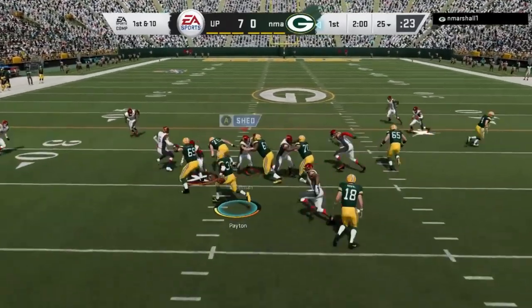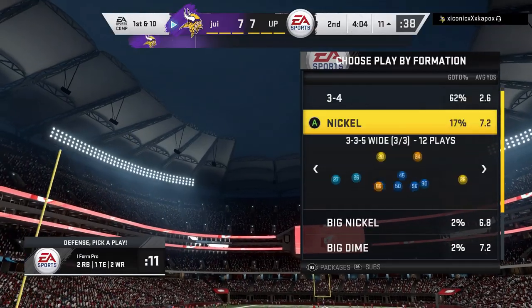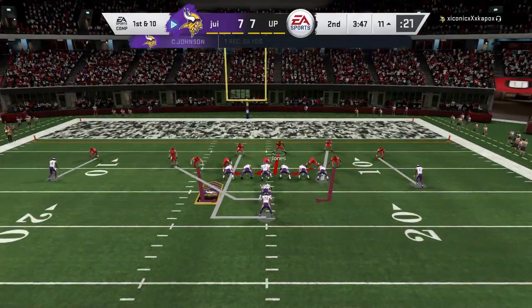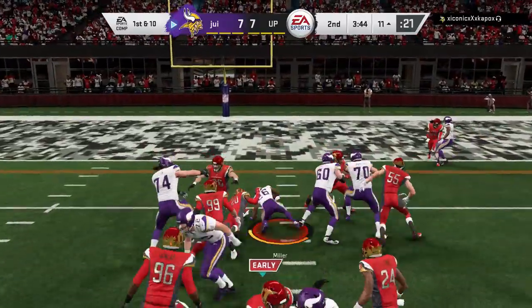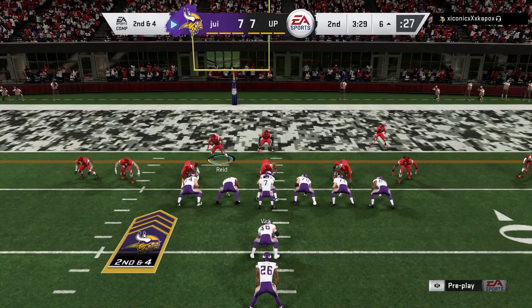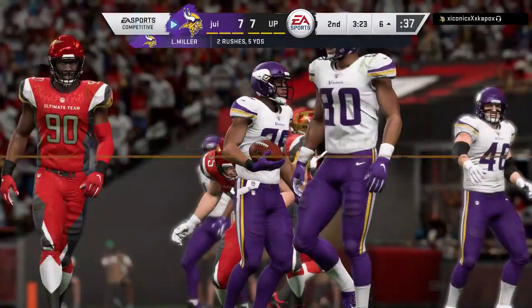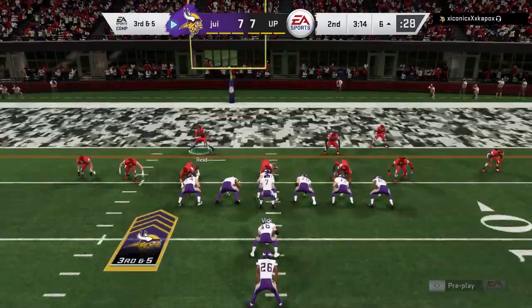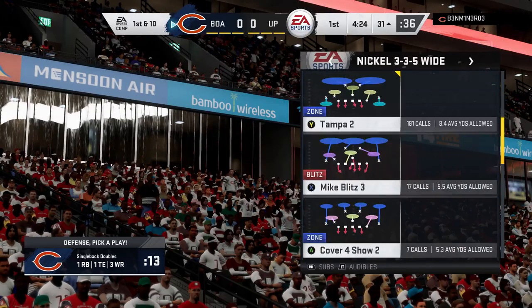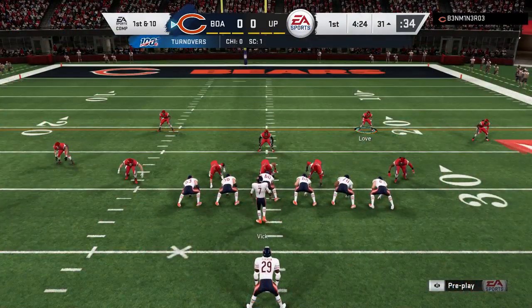For a 3-wide receiver set or more, I'll typically come out in a 3-3-5. For anything less — a 2-tight end set or 2-wide receiver set — I'll come out in some of the bigger defenses. In a goal line or red zone situation, I move the middle linebacker over to give a 5-2 look, which is a really stout run defense even though you might not expect it. You can see my opponent thinks he has an advantage and tries to run a hurry-up, but we've got a guy coming off the edge free. Edge defenders coming off free is kind of the design — anytime you have a free defender chasing the QB or running back, you'll have a lot of success stopping plays in the backfield. Make sure you have a middle linebacker in position.